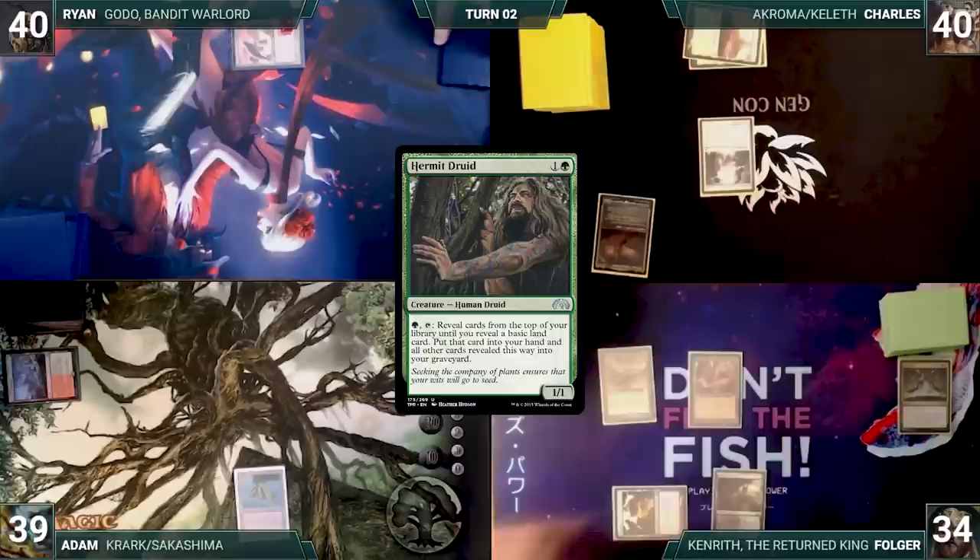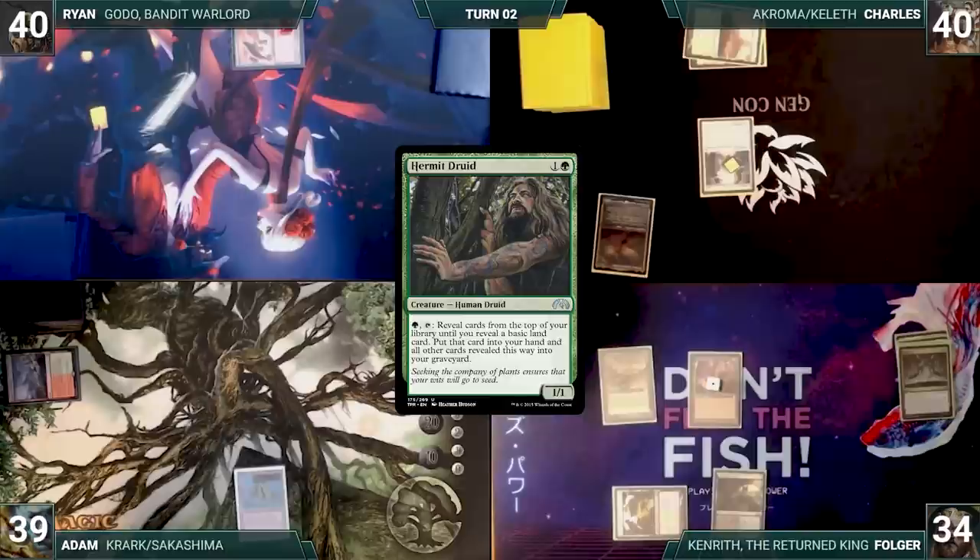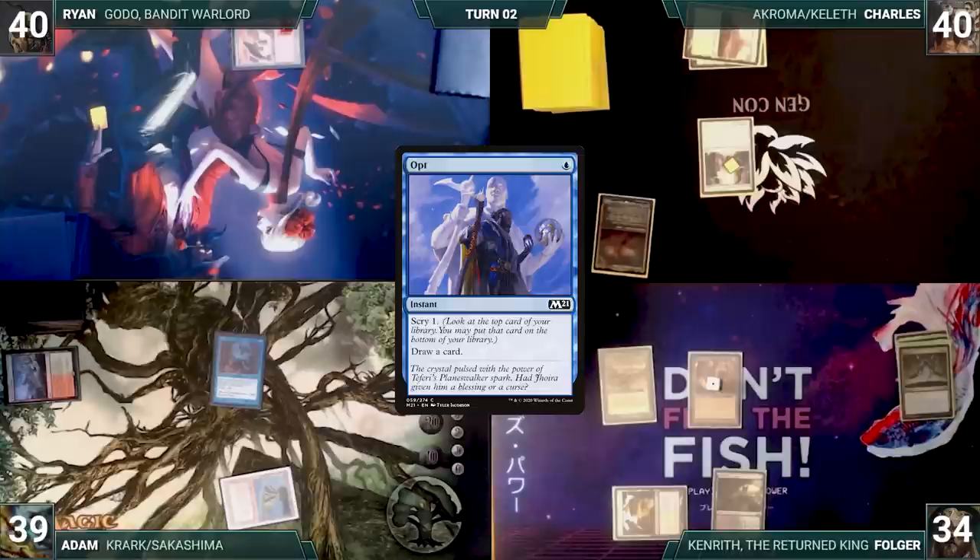During end step, Charles adds a counter to his Luminarch Ascension. Adam then casts Opt, scrys one, and draws a card. The turn moves to Adam. Adam draws and plays a Prismatic Vista. He casts a Springleaf Drum, then ends the turn.